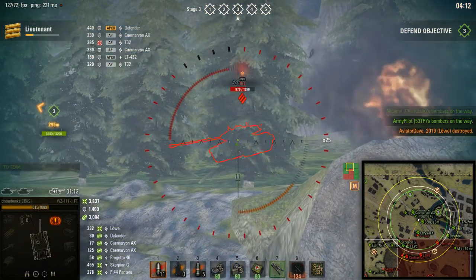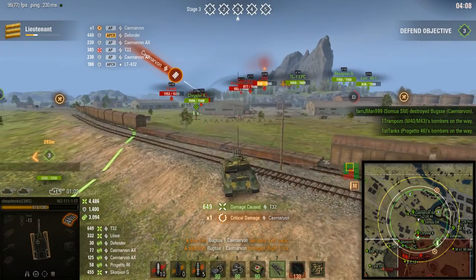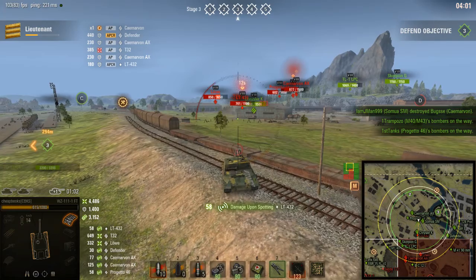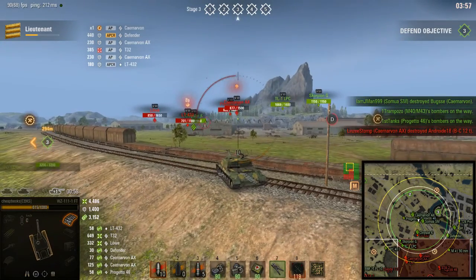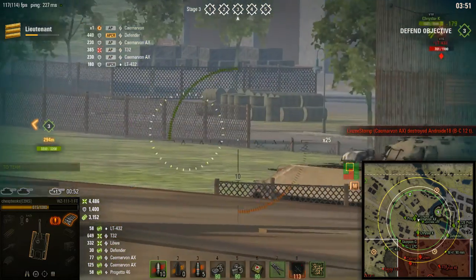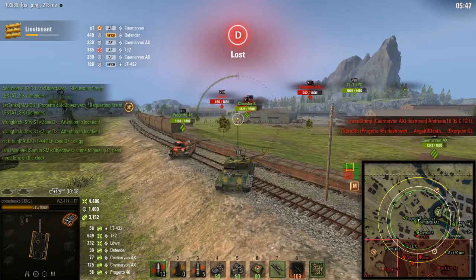You notice the enemy is failing to advance. They thought they were going to rush into D, and they didn't. I wasn't monitoring the time, but I believe I've increased by 1,500 damage and 1,200 spotting damage. Not amazing, but we're preventing the enemy from advancing into D.